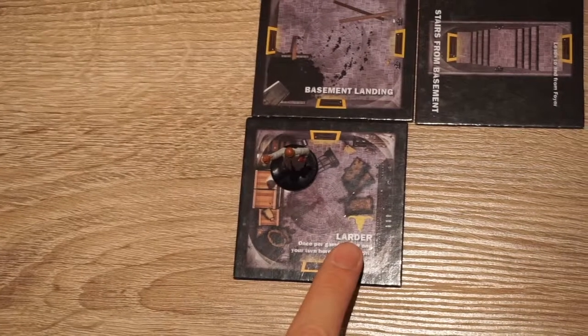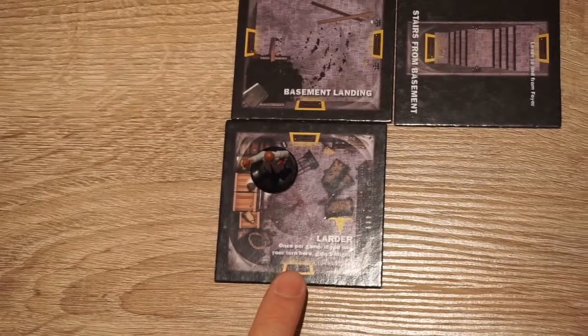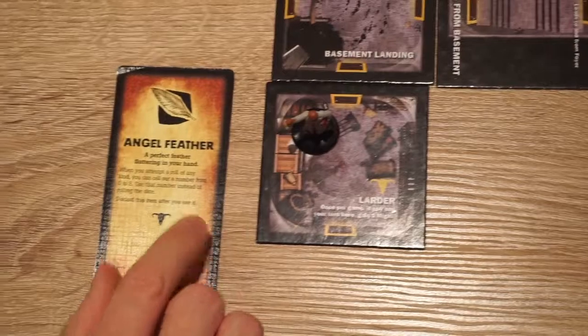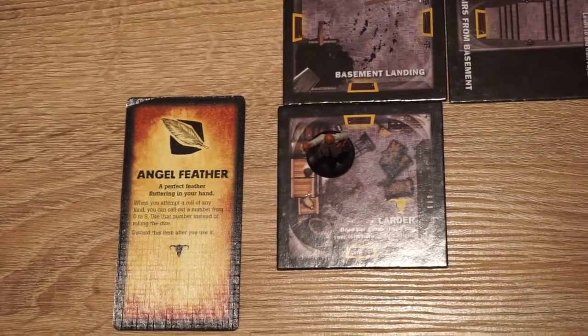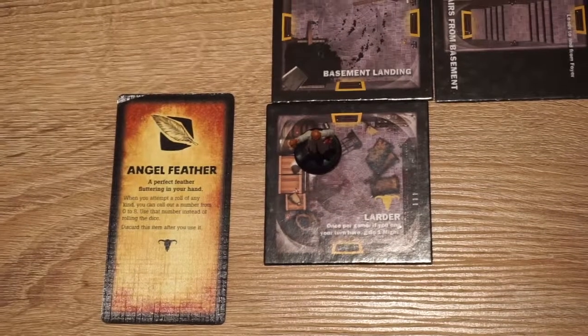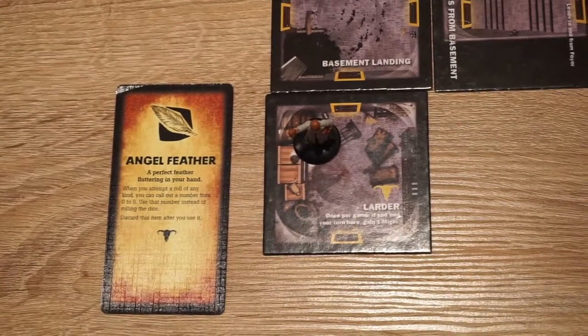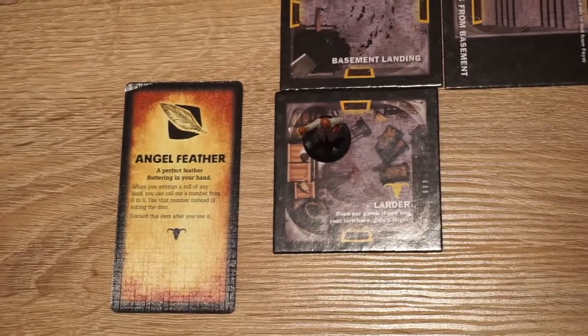All symbol cards must be resolved before you apply the text on the tile. Professor Longfellow has now got an angel feather. 'A perfect feather fluttering in your hand. When you attempt a roll of any kind, you can call out a number from 0 to 8 and use that number instead of rolling the dice. Discard this item after you use it.'